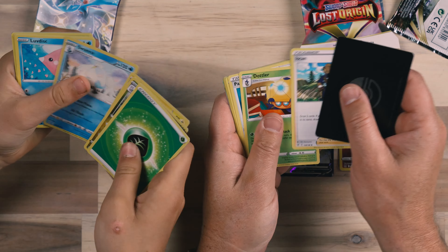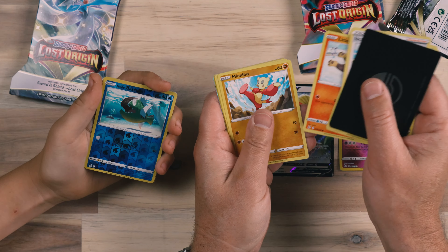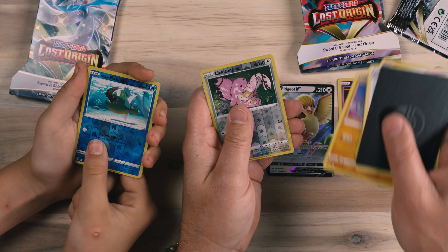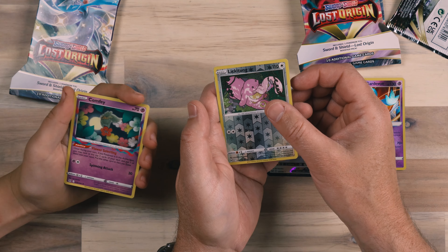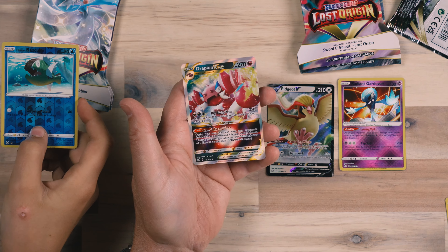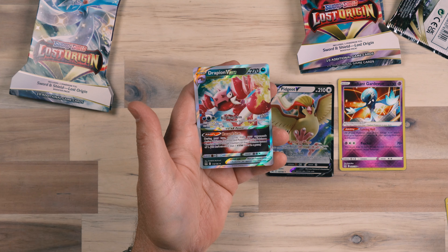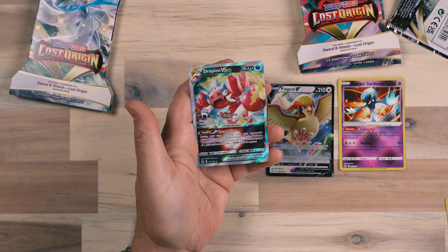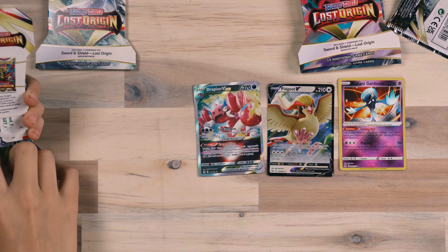All right, the Iscan, Dotler, Panic Mask, Tynamo, Litleo, Snover, Ryhorn. You got the Lickitung reverse, you got the Basculin reverse, and the Comfy. And I've got the Drapion V-star! With a V-star — I have opened up a lot of individual packs and not gotten V-stars, so that's a good pull. I'm already loving what we're getting out of this set of eight.